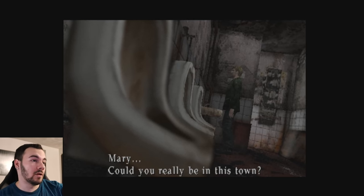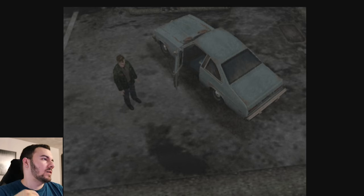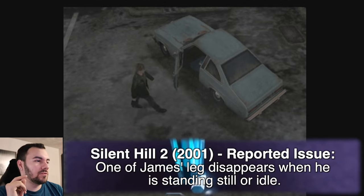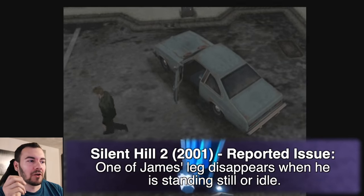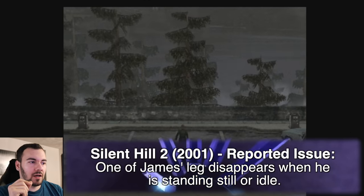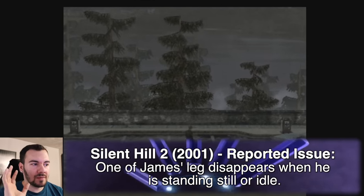So this alongside all the other Silent Hill games, you want to get this. Apparently one of the issues you should be running into when playing Silent Hill 2 is that one of James's legs will disappear when standing still or idle, which right now doesn't seem to be doing that.